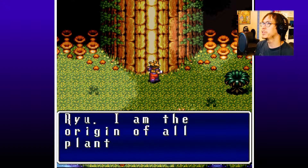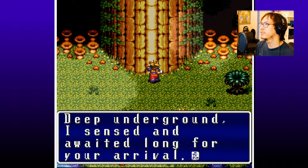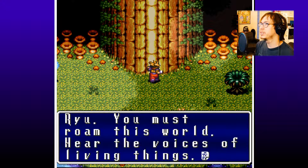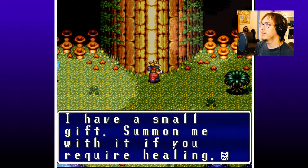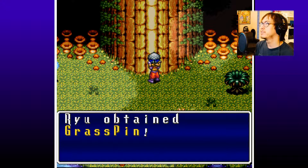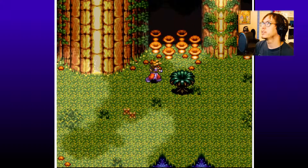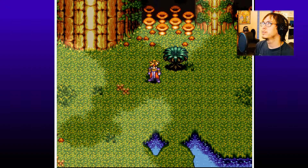Oh, so I was right — you can't go back down in there. We would have been locked in. 'It is good for you to come. I am the origin of all plants, in raw deep underground. I sensed and awaited long for your arrival. Living things on the surface are locked in sleep. You must roam this world, hear the voices of living things. The path you must now take will be marked by plants. I have a small gift — summon me with it if you require healing.' Grass pin! So we're going to put that in our pin box — it's another spell, a very helpful one.